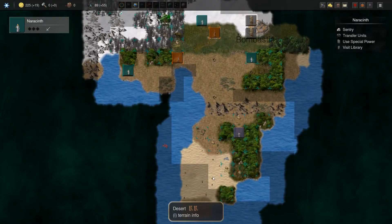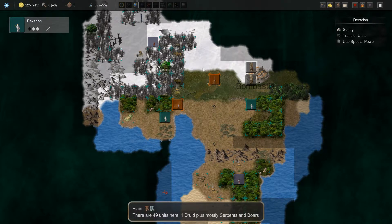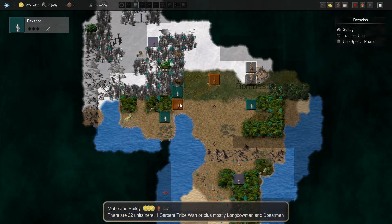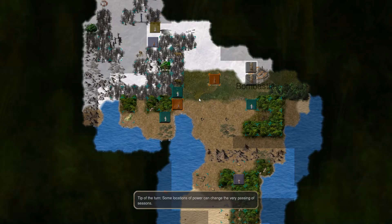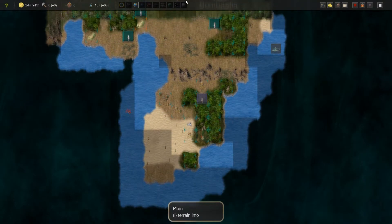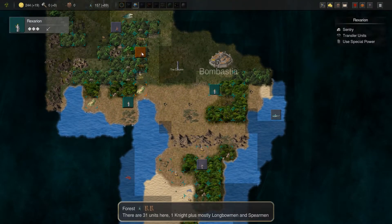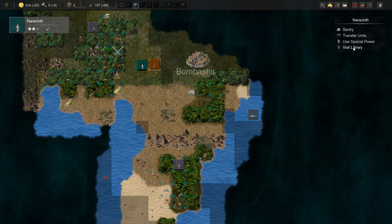A lot of these crows are just going to like stupid locations. Where you wanna go, boy? Where you going? Right — you think that's gonna work out for you? Let me tell you, it won't. And now we can take this guard tower as well, going to give us a little bit of intel in the area.